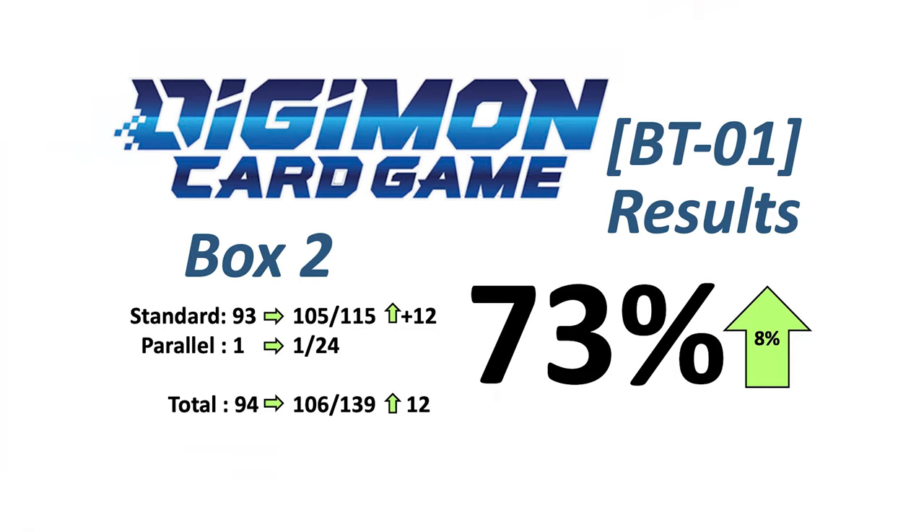We're done with the sorting for box 2. Interesting fact to note — we have not gotten any new cards from the common or uncommon pool. I would assume we've got every single card from the common or uncommon pool in box 1 already. Moving forward, we can just set all the common and uncommon cards aside. We've got a grand total of 12 new cards from box number 2.